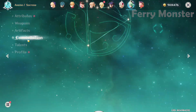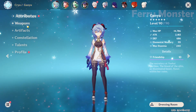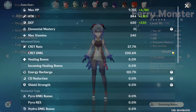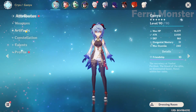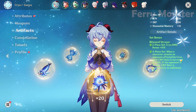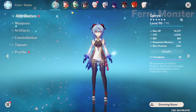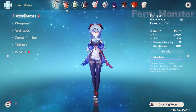Now let's move to the freeze team. For freeze, I use Prototype Crescent on Ganyu with 4-piece Blizzard Strayer. As you can see, I only have 37% crit rate — and that's enough — because we get 20% crit rate from 4-piece Blizzard Strayer if the opponent is affected by cryo, and another 20% if the opponent is frozen, so 40% total. We also get 15% from cryo resonance with two cryo characters.